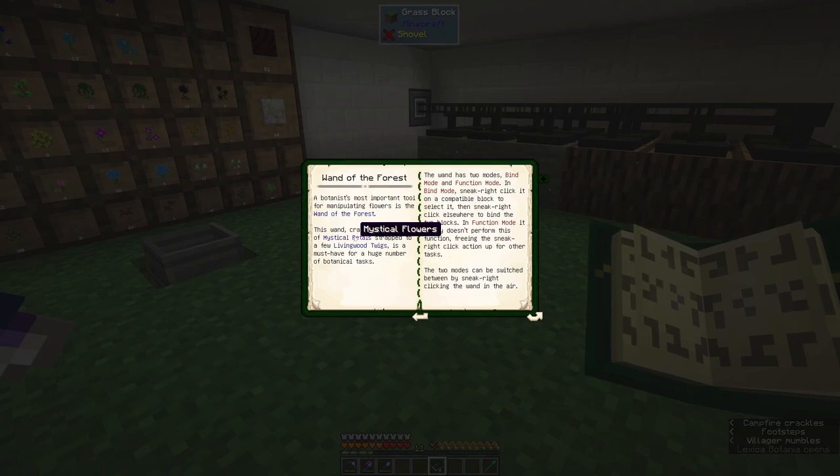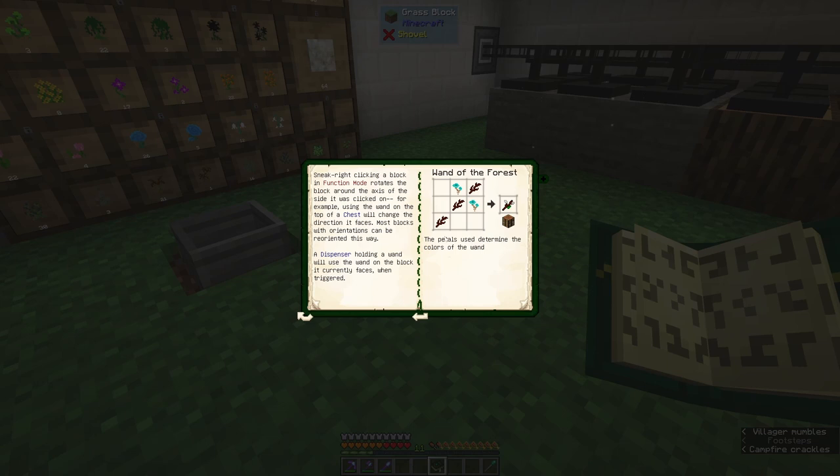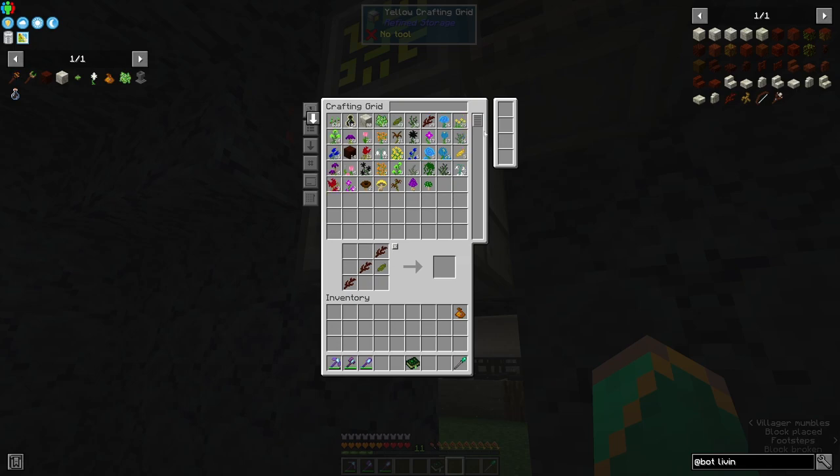Now the next bit — we've got to make the Wand of the Forest. This is what we need to see what's going on with the various other parts of this mod. According to the book, the Wand of the Forest is made from living wood twigs and a couple of petals — a green petal on the bottom and a yellow petal on top.